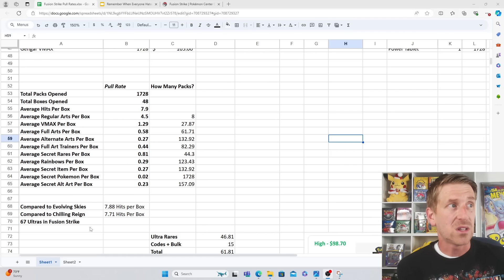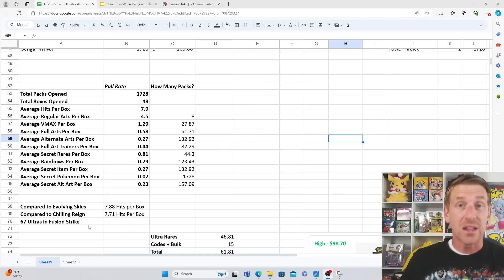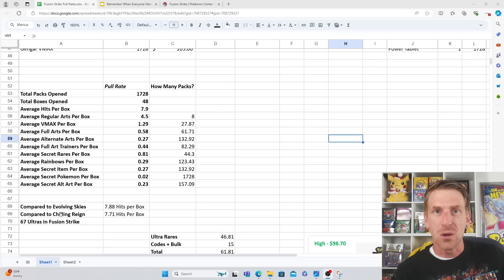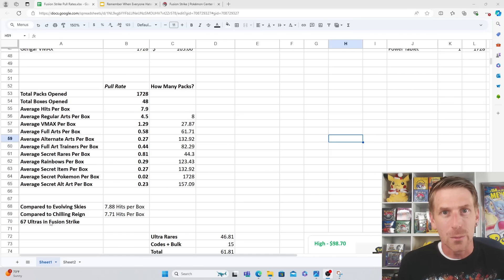The big difference was Fusion Strike only had 67 ultra rares. Even though it's the biggest set ever printed and there was a lot of fear about mastering it, it's actually easier to master than Chilling Reign and Evolving Skies because those sets have over 100 ultra rares and a lot more alternate arts. Fusion Strike settled down on alternate arts and ultra rare count, so with similar pull rates it was easier to complete that ultra rare segment - just took longer to pull all the commons, uncommons, and holos.